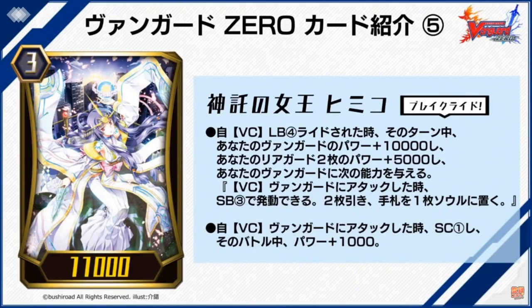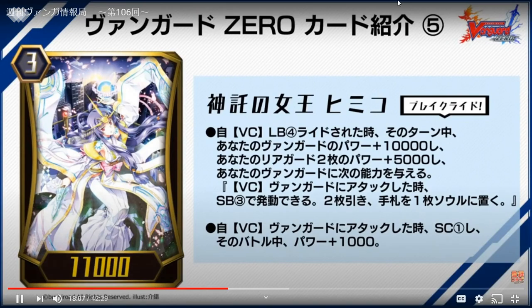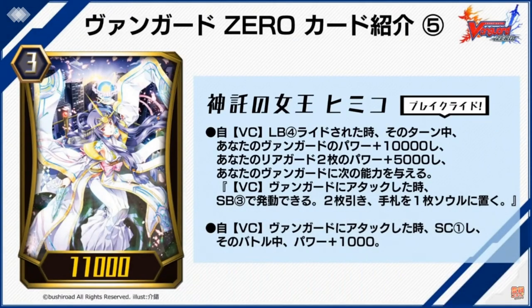You choose two rear guards and those units get 5K. When this unit attacks a vanguard — Limit Break 4 — soul blast three, draw two, and put one card from your hand to your soul. The second skill is when this unit attacks you get to soul charge one and plus 1K if you do.